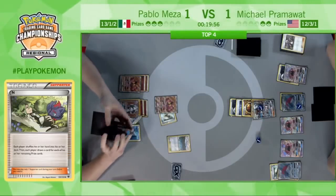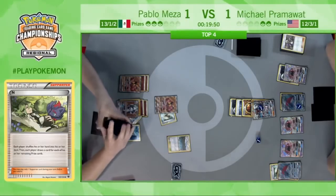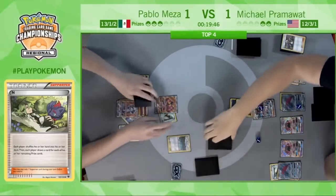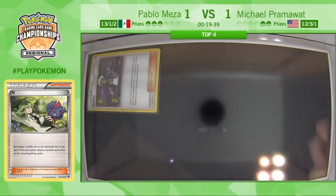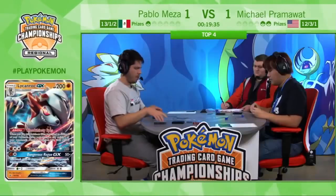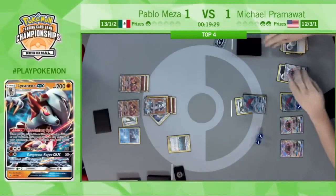It doesn't leave Pram in great position, really — he just has Tapu Leles and Zoroarks on the board, and neither of those is really what he wants here. Especially with Buzzwole threatening so much damage with a third Energy, or even just a Lycanroc if he gets a Strong Energy as well. And there it is — the Dangerous Rogue GX, one of the most-used GX attacks this weekend, takes the knockout, putting Pablo down to one prize.